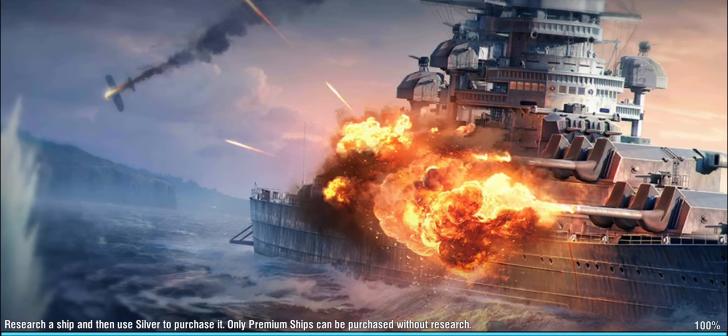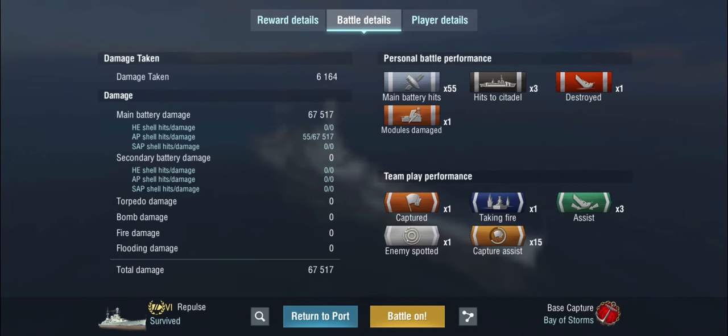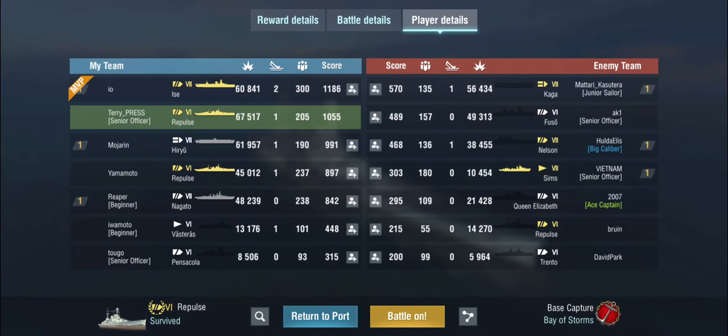As long as you play this thing to her strength you really don't have too much to worry about — just don't try to tank anything because you don't have the armor for it. French battleships can penetrate this thing, and even cruiser armor-piercing does a lot of damage. So be very conservative with your health and don't try to be a battleship, because you're not — you're a battlecruiser. Three citadels against the Kaga and second in team — not terrible.